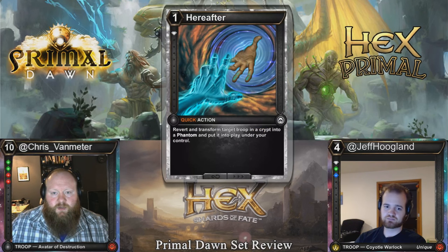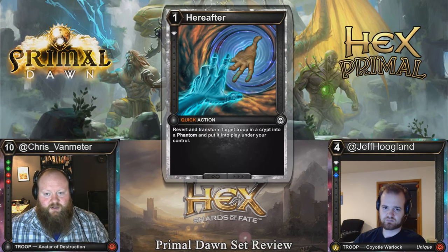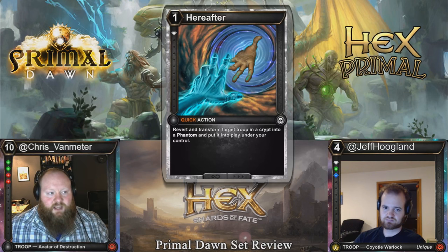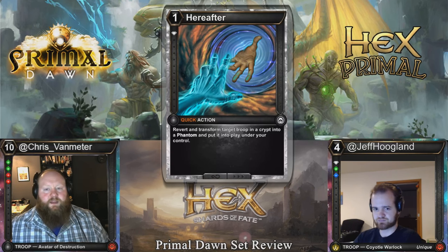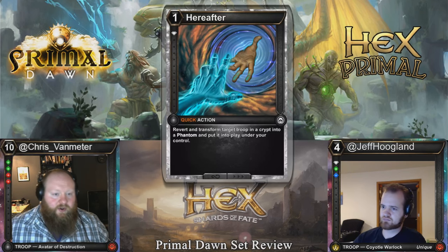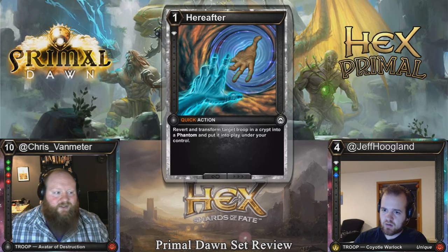Hereafter: one cost quick action — revert and transform a troop in a crypt into a phantom and put it directly into play under your control. Being a quick action, this card's pretty sweet — anything quick speed that can create troops is worth looking at. I don't see this seeing main deck Constructed play, but it's plenty of reserves playable if crypt interaction decks are seeing play. It's also definitely playable in Limited since troops will be dying a lot. If they play an ethereal caller, you can snag what they target, and at the very least it just makes a 1-1 flyer. It also counters Death's Liturgy, essentially, because it removes the target.